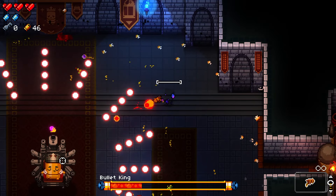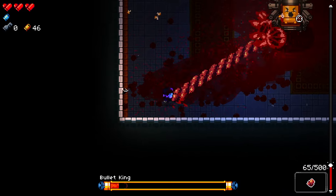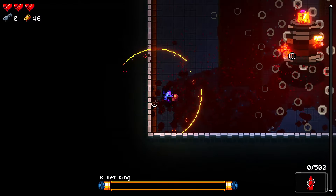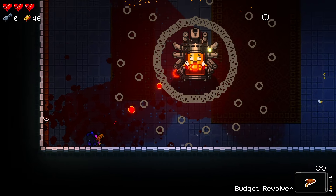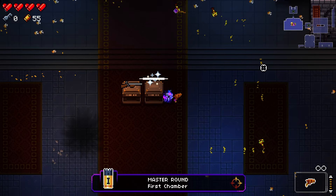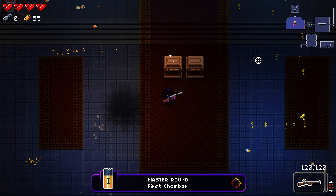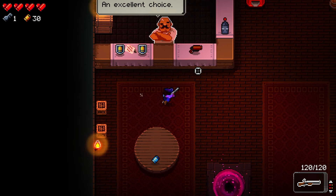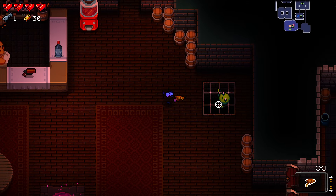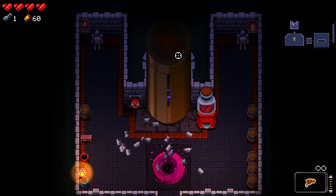Still had the blank, so used it right there. Almost lost my master round, but there we go. A good master round, and an elephant gun. Finished up doing some last minute shopping — got the key and sold an item I didn't like that much. And with my new arsenal I proceeded to the second chamber.